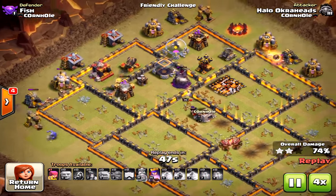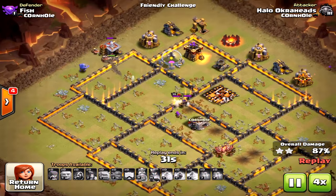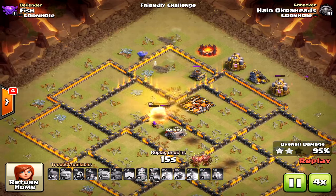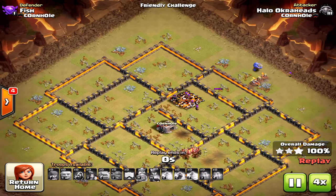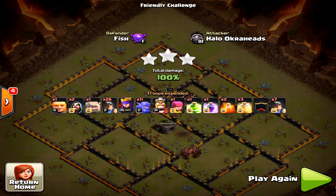Because of that important heal placement at the end, I was able to get the three-star. The queen is still alive and she was able to take down that inferno tower, and the rest of the base went down very quickly. I love this attack strategy, and with the new update where you can't use queen walks as well, bowlers and miners is a great strategy to use. Thanks for watching and we'll see you next time!